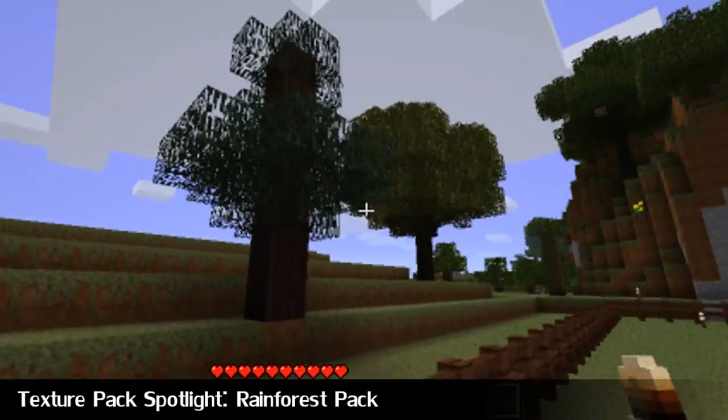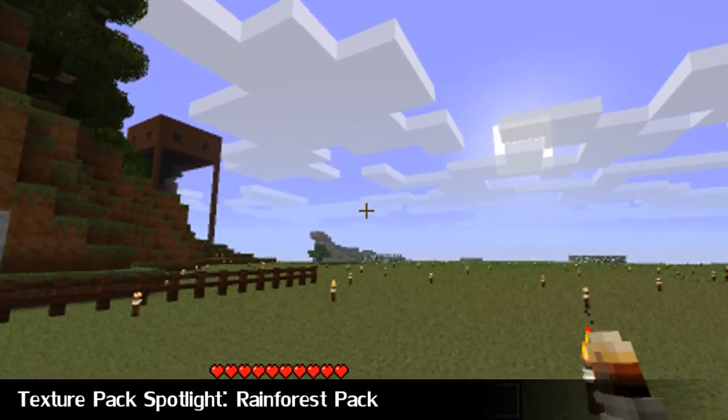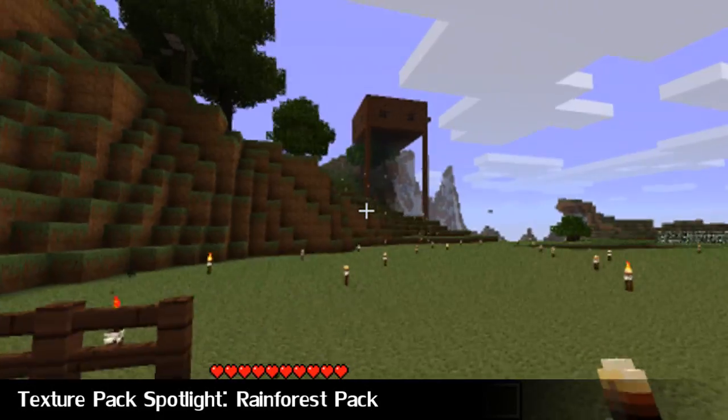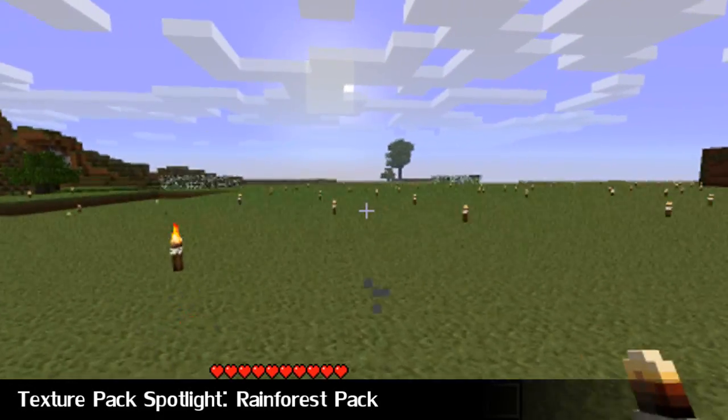There's custom leaf textures, there's custom wood which has like a sort of mossy feel to it. It's like mossy wood, and yeah, I like it, really.